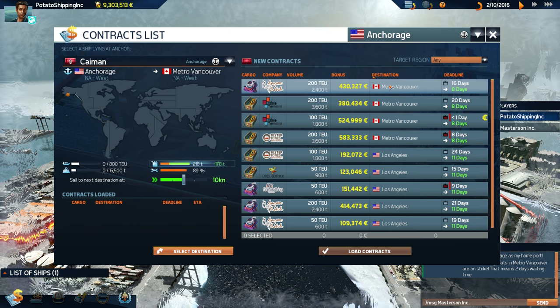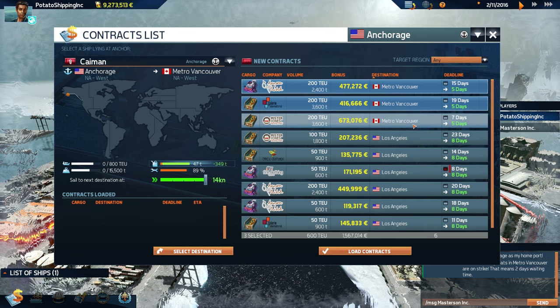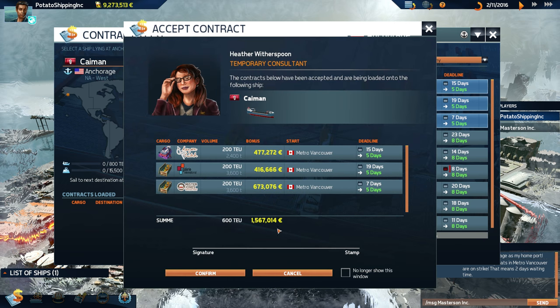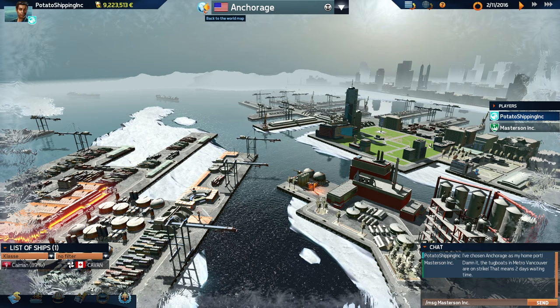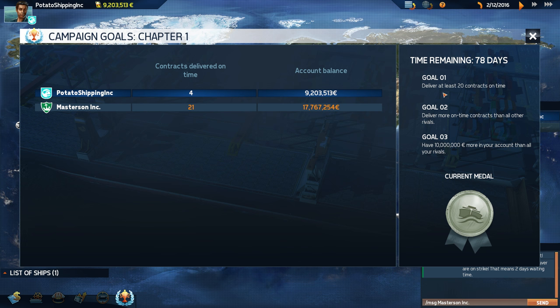We've got zero things loaded right now. We're not going to accept contracts that are too tight. We'll accept these three and head over to Metro Vancouver, taking a nice sweet time cruising. Let's confirm, load the contracts, and cast off to Metro Vancouver. Just to go over the goals again: deliver at least 20 contracts on time — we've got 78 days to do so.